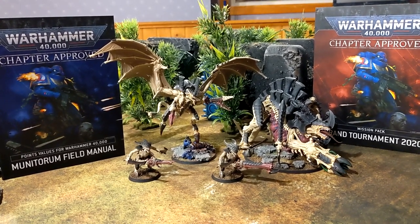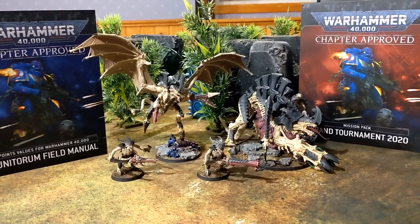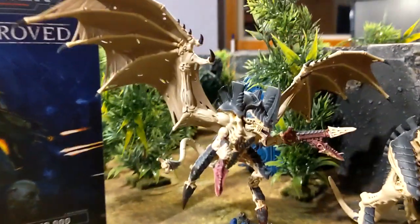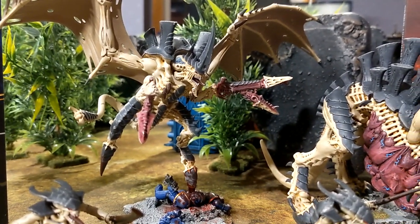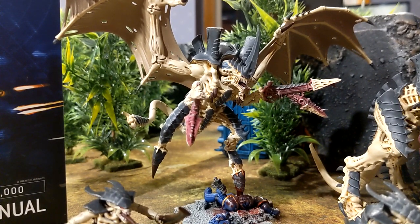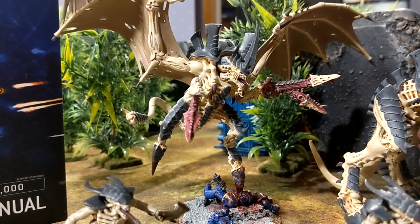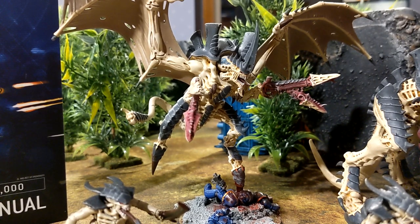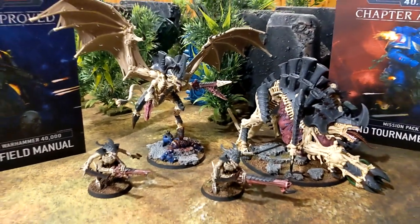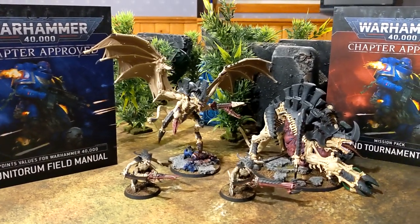Abhor the Witch also changed — now it's three victory points for a psychic character and two victory points for a non-psychic character. This really benefits the Hive Tyrant. Previously, taking a Tyrant was almost a no-brainer for your opponent to select Abhor the Witch, Bring It Down, and so on. Now he won't just throw all points away on the table, so that's good for the Tyrant.